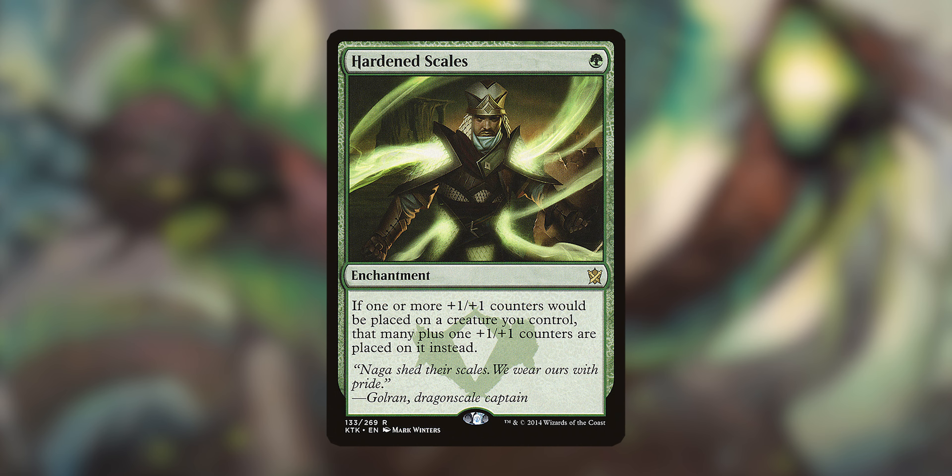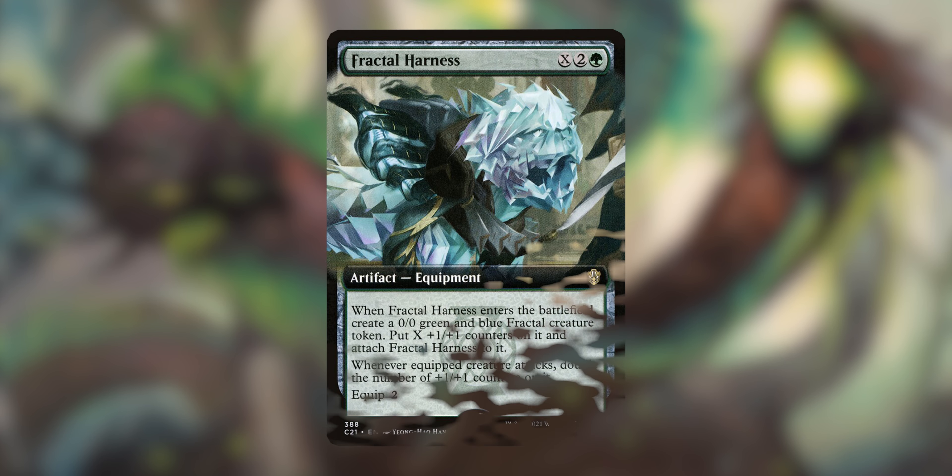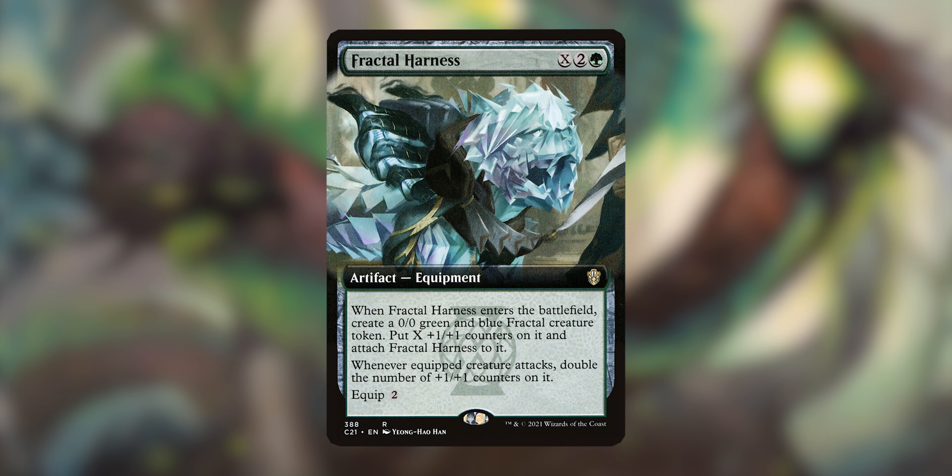These are our helper spells that just help move the deck along with powers, toughnesses, and counters. First is Hardened Scales — whenever one or more plus one, plus one counters are placed on a creature, you put that many plus one more, so all your Hydras enter one bigger. Exponential Growth is an X spell that doubles a target creature's power X times. Fractal Harness, when it enters, you make a 0/0 Fractal and put X counters on it, and then whenever the equipped creature attacks, you double the number of plus one, plus one counters on it.